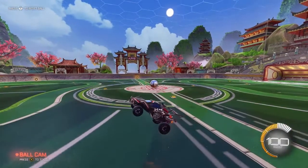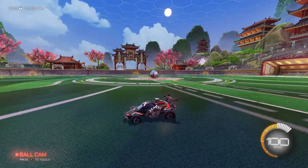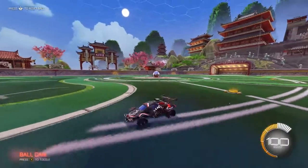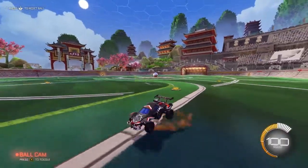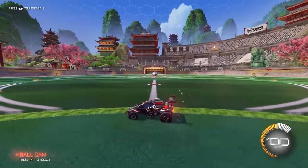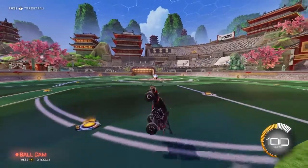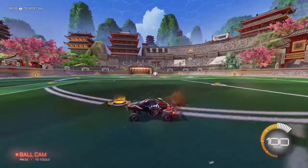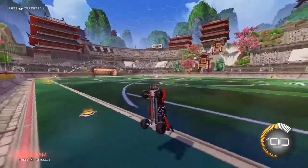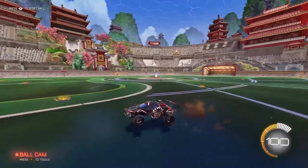Now I'm going to show you how to do this. When you're wave dashing, you want to jump — this is a front wave dash — your two back wheels need to hit the ground first before you dash. You see how my two back wheels hit the ground first? Then you want to dodge forward. If you dodge too early and don't hit the ground first, it won't work properly.